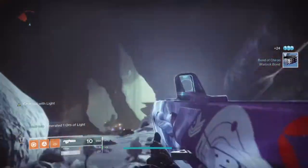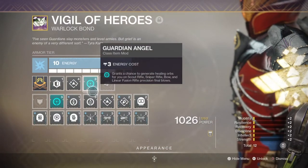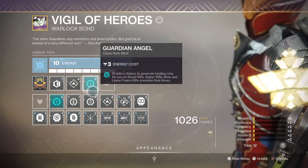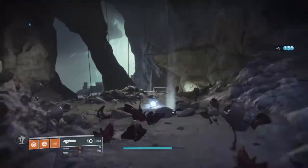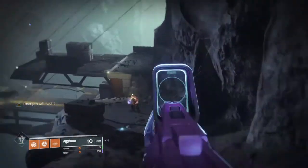The Guardian Angel mod is an Artifact mod that appears every few seasons in the final Artifact slot for your class armour and costs only four energy to equip. It can only be used with precision based weaponry such as scouts, sniper rifles, bows and linear fusion rifles, and upon precision based kills with selected weapons, it can produce a healing orb on the body of the enemy. The orbs you get are the same ones you get when you have the Attrition modifier on, and it starts health regen the moment you pick it up.